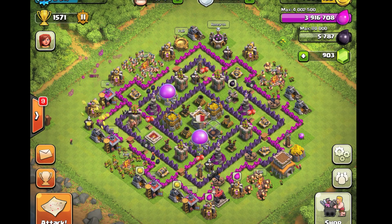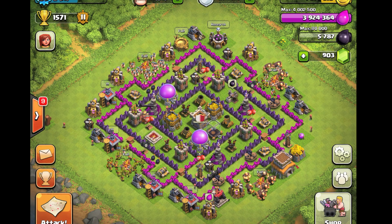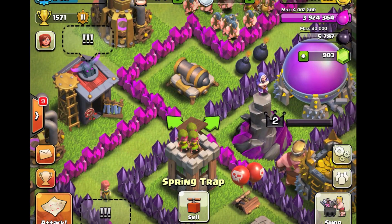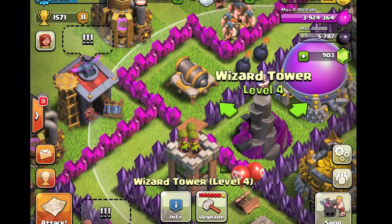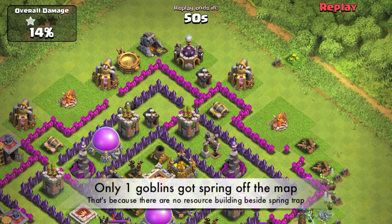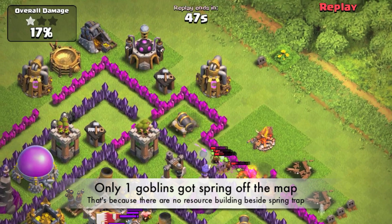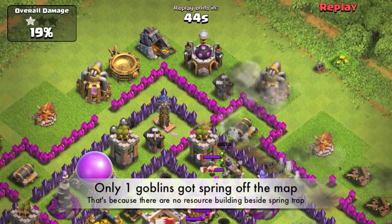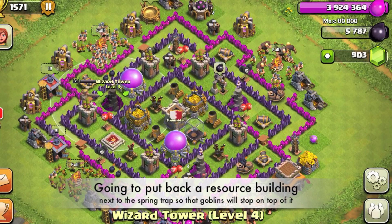This is my new base design, which I know is slightly flawed because I want to test out the theory of the spring trap that does not have any resource nearby. As you can see, this particular spring trap is actually intersected between three towers instead of two towers and one resource. I do realize it has a problem with goblins — they will go right through this spring trap triggering it, but without triggering for the goblins because the goblin doesn't stop there.